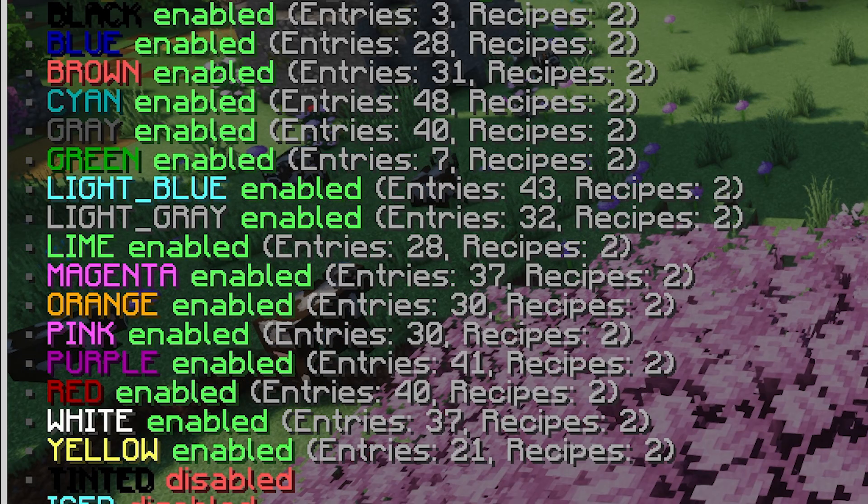So the black one, for example, when you break it, there are three different things that can happen. But for the cyan one, there are 48 different things that can happen. All of these Lucky Blocks have recipes as well, which I'll show in a second, so you can actually craft them in survival.